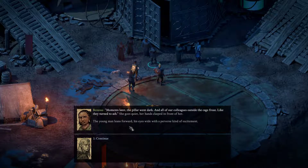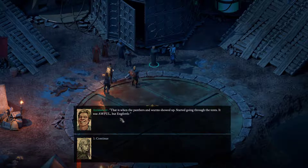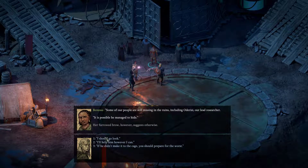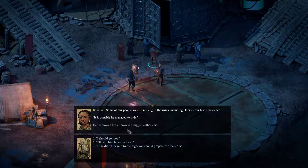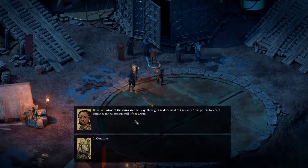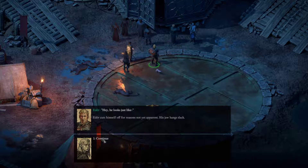And all of our colleagues outside the cage froze — like they turned to ash. Some of our people are still missing in the ruins, including Odorisi, our lead researcher. It is possible he managed to hide. If he didn't make it to the cage, you should prepare for the worst. She nods. 'Most of the ruins are that way, through the door next to the ramp.' If you are going below, you should take Aangferth with you. Hey, he looks just like... Edea cuts himself off for reasons not yet apparent. His jaw hangs slack. A sharp-featured elf comes to the fore.